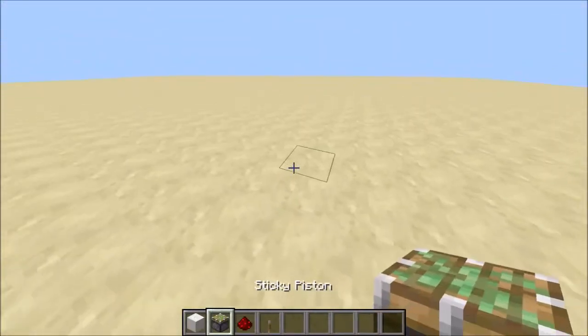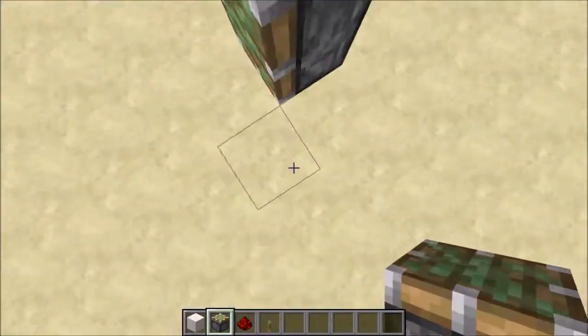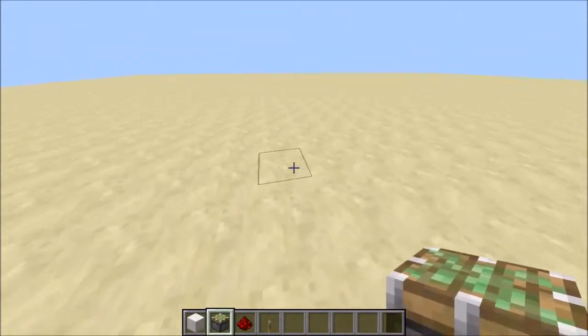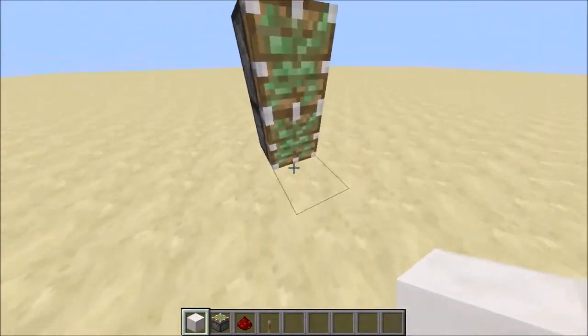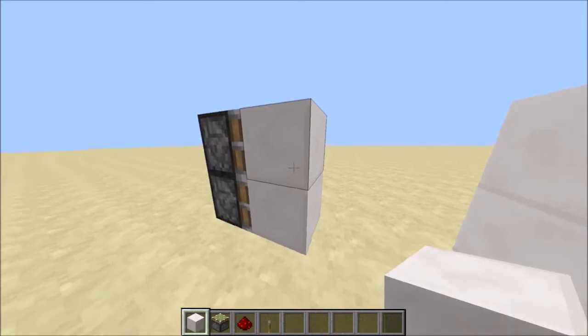Get things started by placing 2 sticky pistons facing outwards, not up or down. Then with a 4 block gap between them, place 2 more sticky pistons facing those pistons you just placed. Then on the faces of both of those sets of pistons, place blocks of your choice.